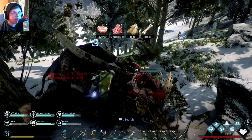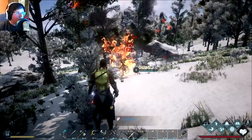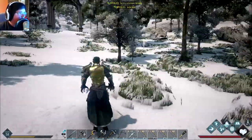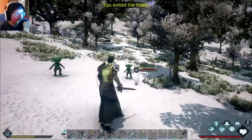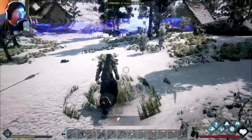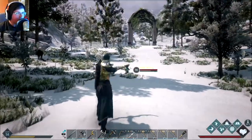Oh my gosh, there's an elite goblin! He's dead. Okay, there was a Death Stalker over there too but now he's gone. Alright, there are two goblins — a level eight and a level 56. Let's definitely grab the level 56.